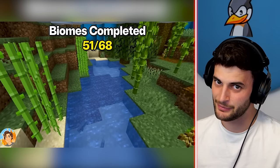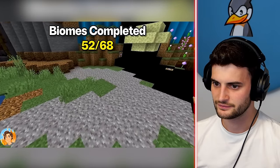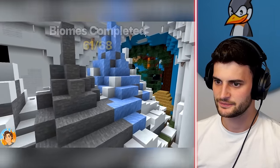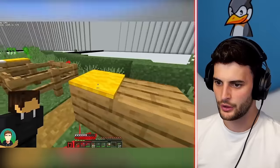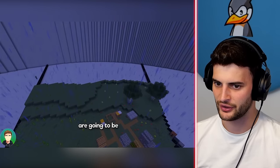I think this might be the best one — I don't know yet because I haven't fully seen all the others. Ice spikes, mushroom biome, snowy beach, frozen river, unfrozen river — just knocking them off. Then windswept gravelly hills, grove, meadow, swamp, plains, sunflower — this is very very thorough. All four mountain biomes — he said it without taking a breath! This is very, very thorough.